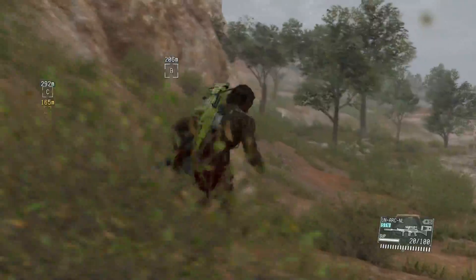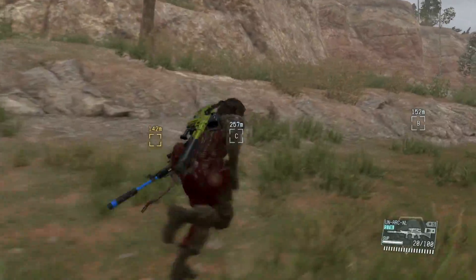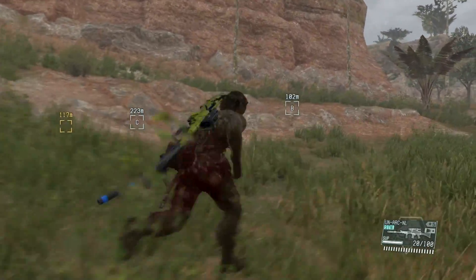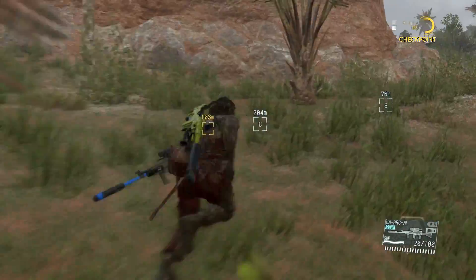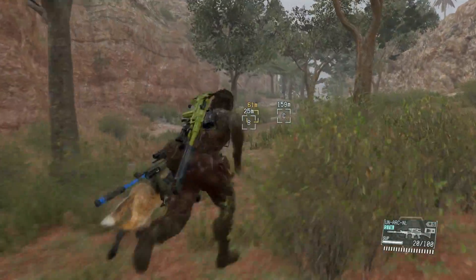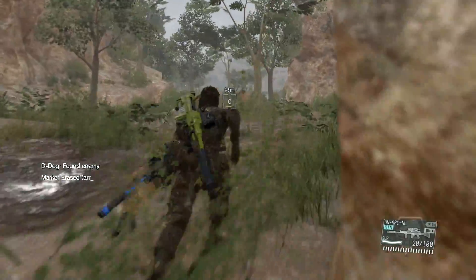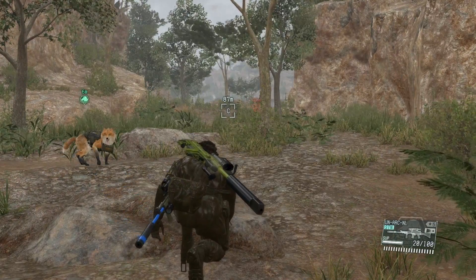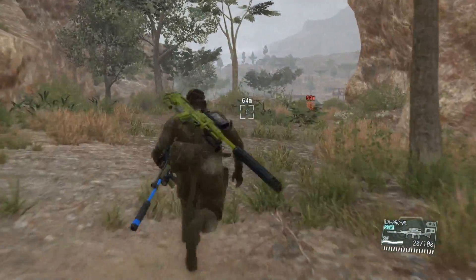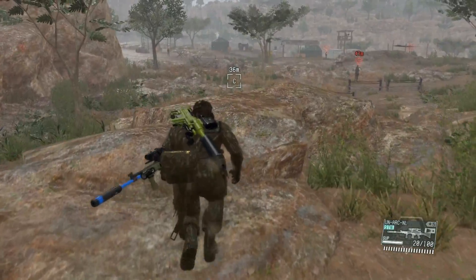Now for visual ranges. The enemy sees in a cone similar to past Metal Gear games — there's just no visual representation in this game, so you have to figure it out in your own mind. At 70 meters or more, the enemy can't see you at all — you can run right past an enemy and not worry about being seen. But if you're 70 meters dead ahead of a guy, they can see you. You'll see a white line come up indicating they've noticed you. It won't automatically set off an alarm, but the enemy will come to check it out.